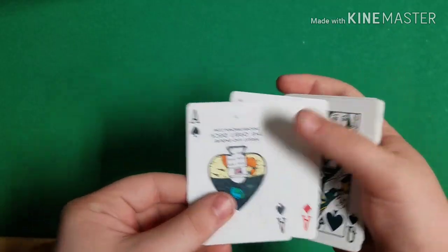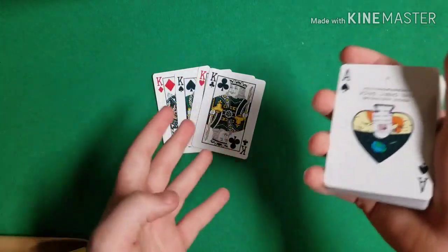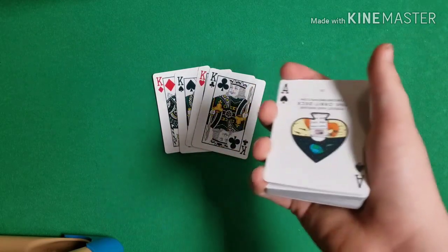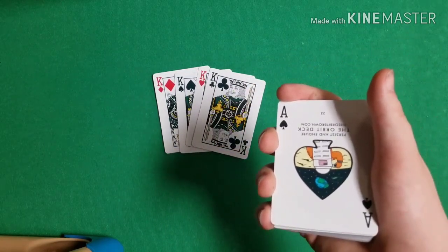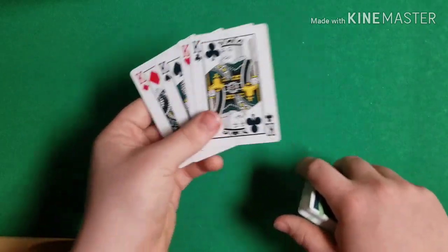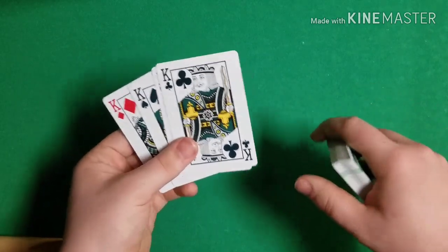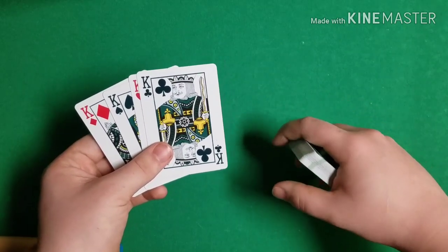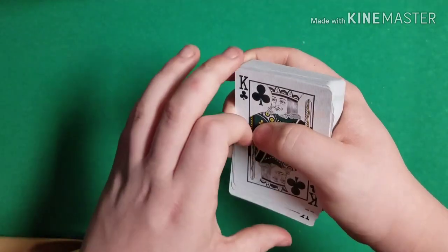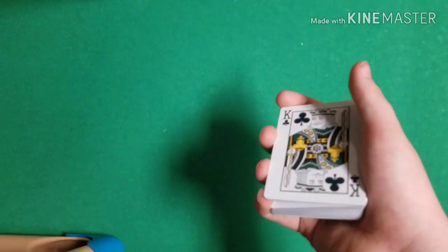To start the trick, acquire a pinky break underneath the bottom two aces. The way I like to do this is to hand out the kings for inspection, and while the spectator is checking them, riffle up and catch a break right underneath the two aces. Get the break any way you need to. Acquire the pinky break and keep your hand turned down so you don't flash the aces. Once the spectator hands the kings back, set them on the bottom of the deck while holding that break. Bring the deck up so the faces are toward you, place the kings on the bottom, then turn the deck toward them — still maintaining that pinky break. You now have a six-card pinky break: the four kings and those two aces.